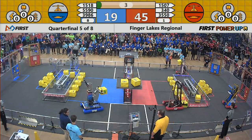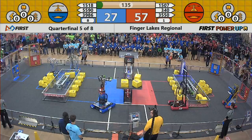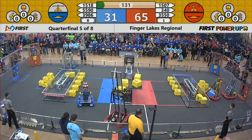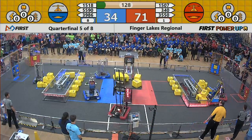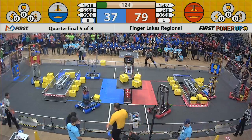GER places a power cube on the Red Alliance side of the scale. Team 3986, a team from Quebec, accidentally helps out the Red Alliance. That's all right — there's still plenty of time left in the match to make up those point totals.